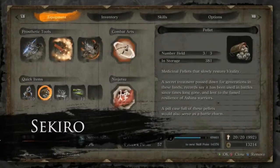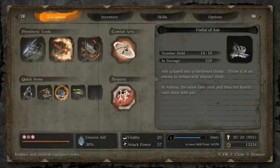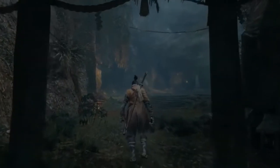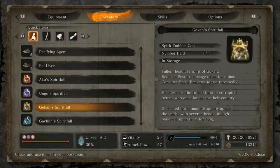Before you make your way to the boss area, equip the Shinobi Firecracker tool or one of its upgraded forms, and add both Snapseed and Fistful of Ash to your quick items bar. At the entrance to the boss area, open up your inventory and pop a Gachin's Sugar or Gachin's Spiritfall.